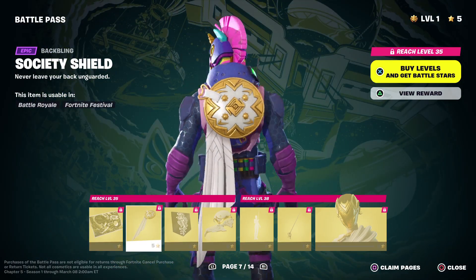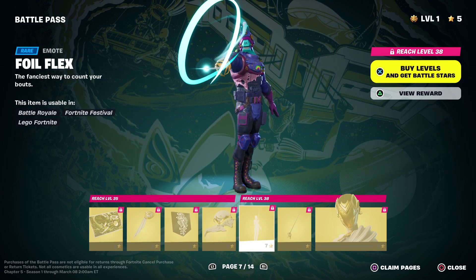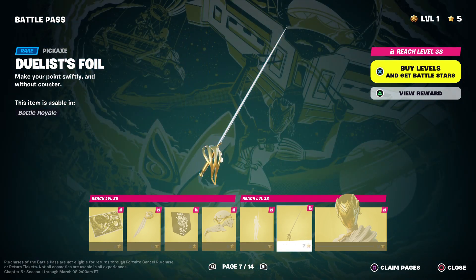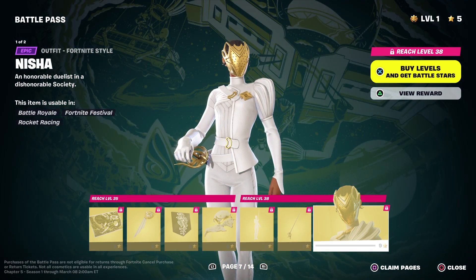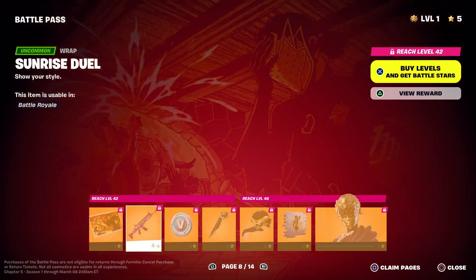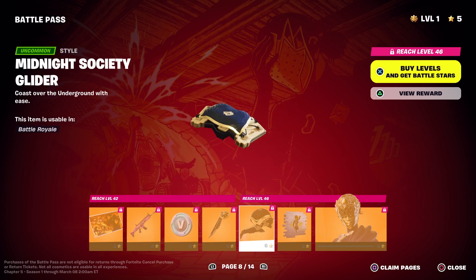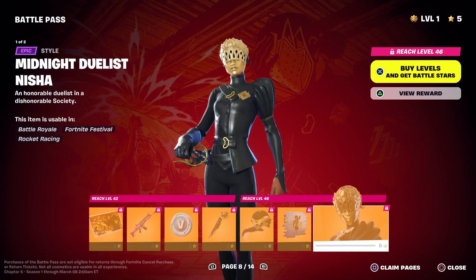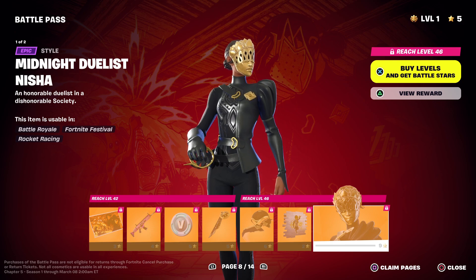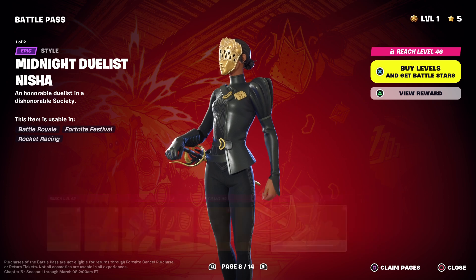We have the Society Shield Back Bling, the House Society Glider, the Foil Flex, and the Duelist Foil for Nisha — for her skin. We have the Sunrise Duel, the Midnight Society Shield, the Midnight Society Glider, and the Midnight Duelist Nisha. I'm going to have to figure out how to pronounce that — which looks very nice.